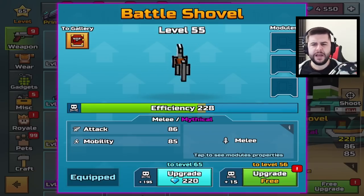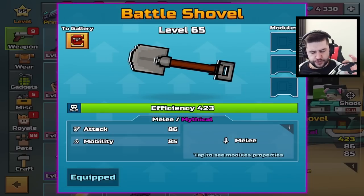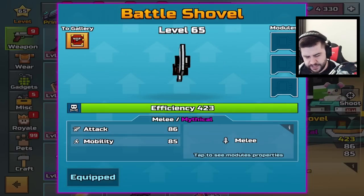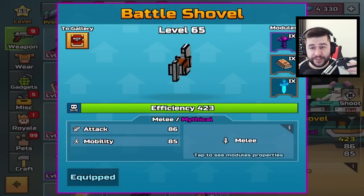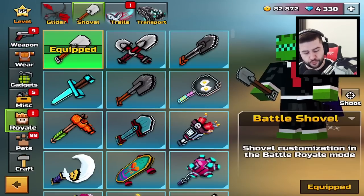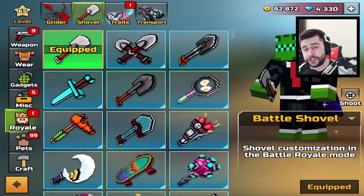Apparently it's like halfway to Mythical already, but I've never touched this weapon. We're just going to upgrade it all the way for 220 gems. We're going to slap on some modules. I've hidden a promo code in today's video — go and find it for some free gems and coins. Just to prove to you that this is the one from Battle Royale, if we go to the Royale section, we're using the Battle Shovel, this one.